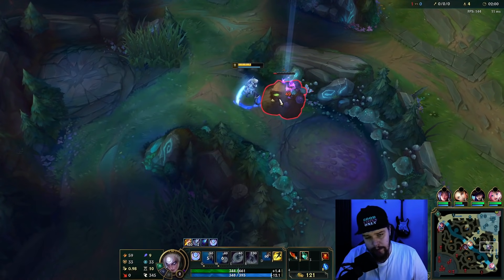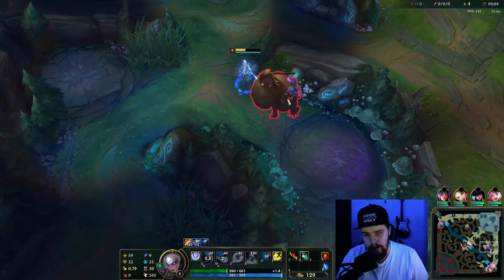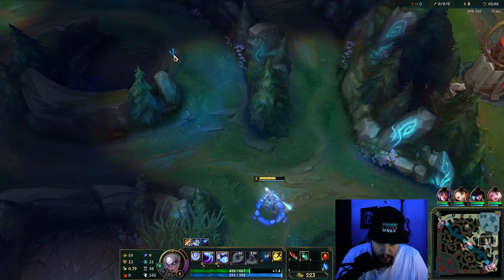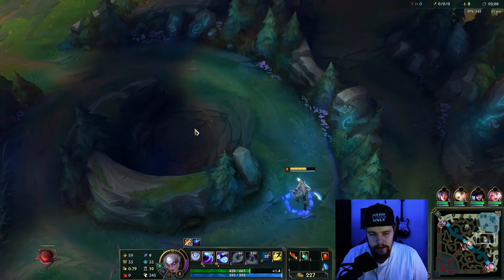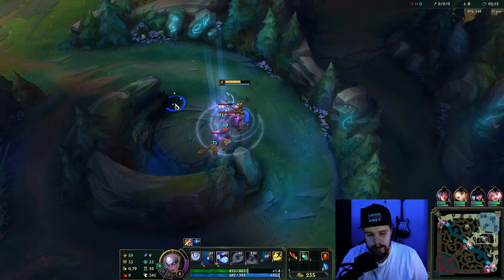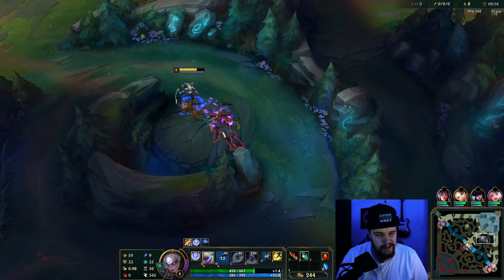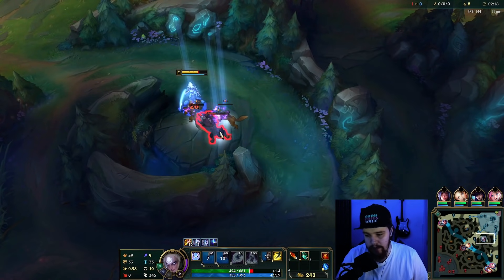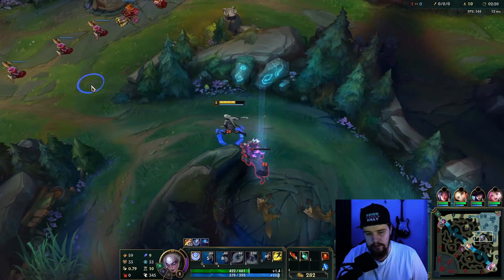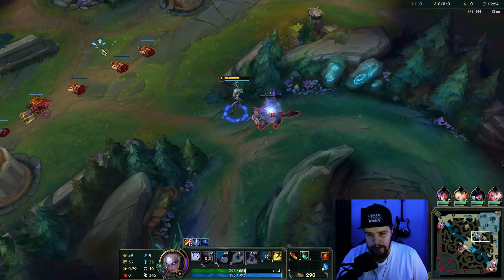The reason I switch runes for Rocket Belt is because Sudden Impact gives you more burst damage, and Ravenous Hunter is kind of required for sustain. Even though it got nerfed, it still gives more sustain. With the one-shot build and no Riftmaker Omni Vamp, you'd have no sustain otherwise. Either build still takes red smite though.